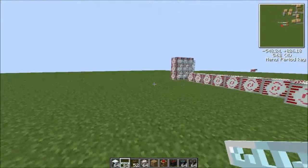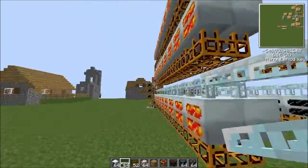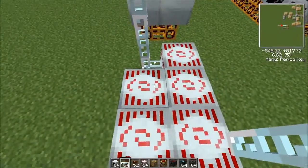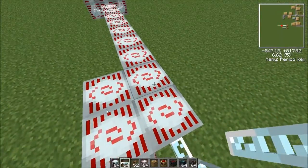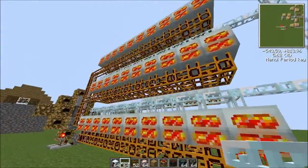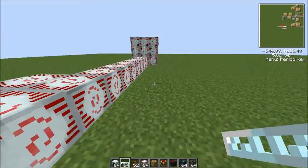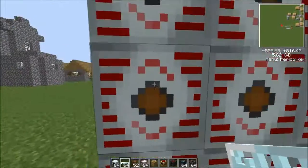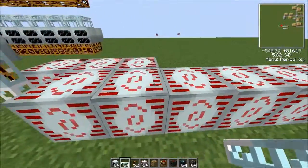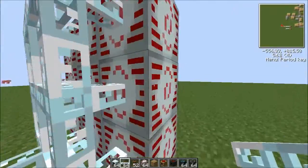I'm going to show you how to do this. This is how fast it goes, and that's just three of them, which wasn't hard to make. They're not really hard to make — it probably took me like five minutes to make this whole thing. Look how much power it's making. It's a lot of power, but we're losing power at the same time, because we're getting power faster than we can deposit power into these MFSUs.